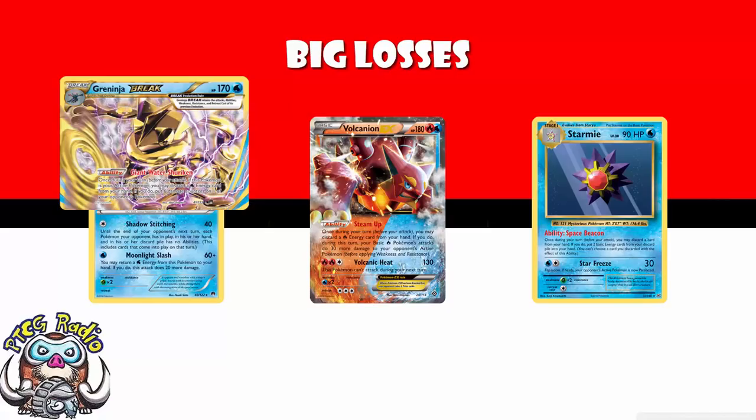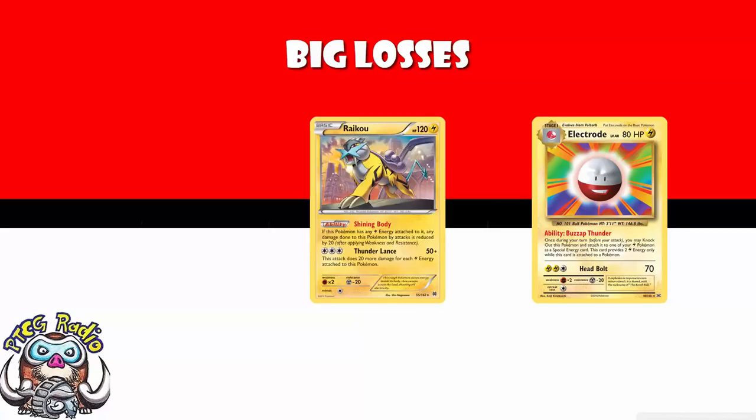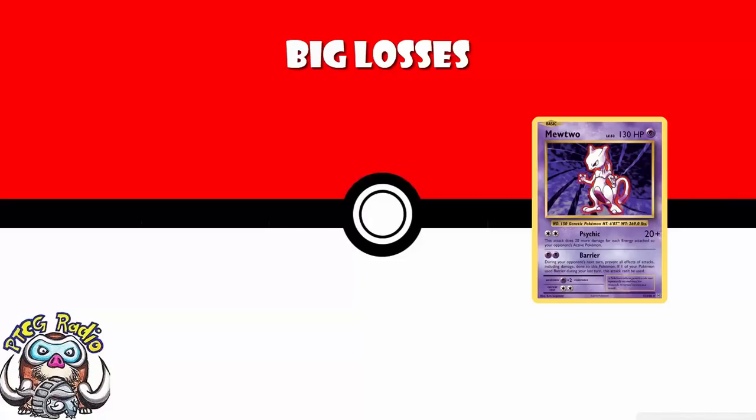We're also losing Electrode. Electrode was a nice little card — you knocked it out, giving your opponent a prize, but then you attached it as a double special Lightning Energy. A lot of fun, and it really sped up some Electric decks. It saw a little bit of play with Raikou here and there, but just never really broke into the top tier.